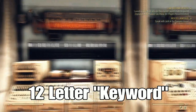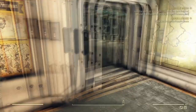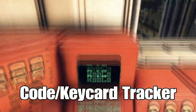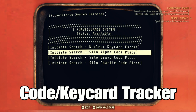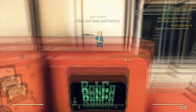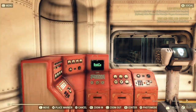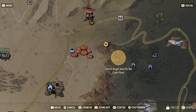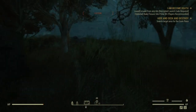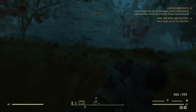For each silo there's a 12-letter keyword that is used in deciphering the codes for the nukes. There's a little tutorial you can listen to and a computer that lets you track each individual silo's codes and key card. For your information, you need a key card for every single code that you put in — you need eight silo codes and a key card for every code you're going to enter.